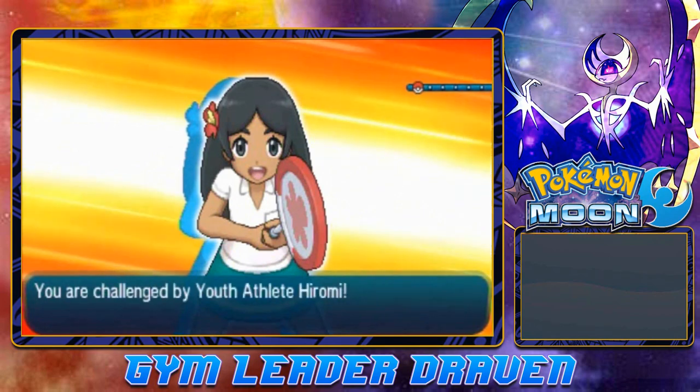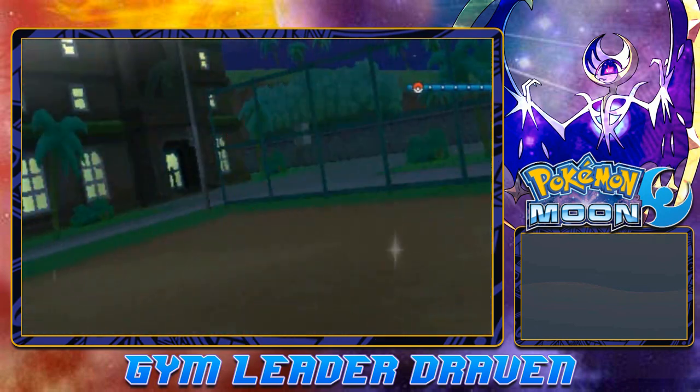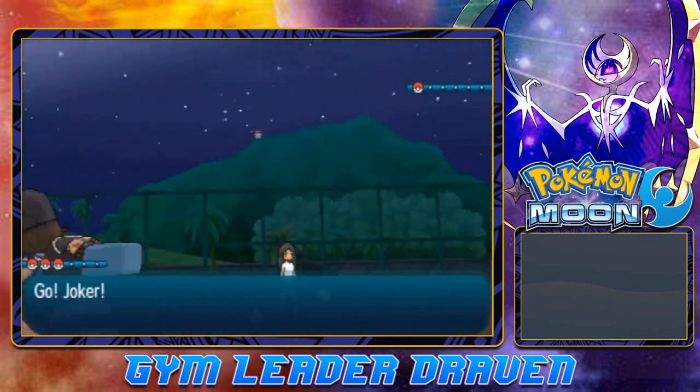The trainer says: 'I've been waiting here for you because the teacher told me to. If you beat my Pokemon, I will give you a simple but important lesson.' Okay so here we go. Let's go right ahead and start taking on some trainers. Here we have a Youth Athlete Hiromi wanting to take us on, and she will be coming out with her Pikipek. I love saying that word - Pikipek, Pikipek, Pikipek.